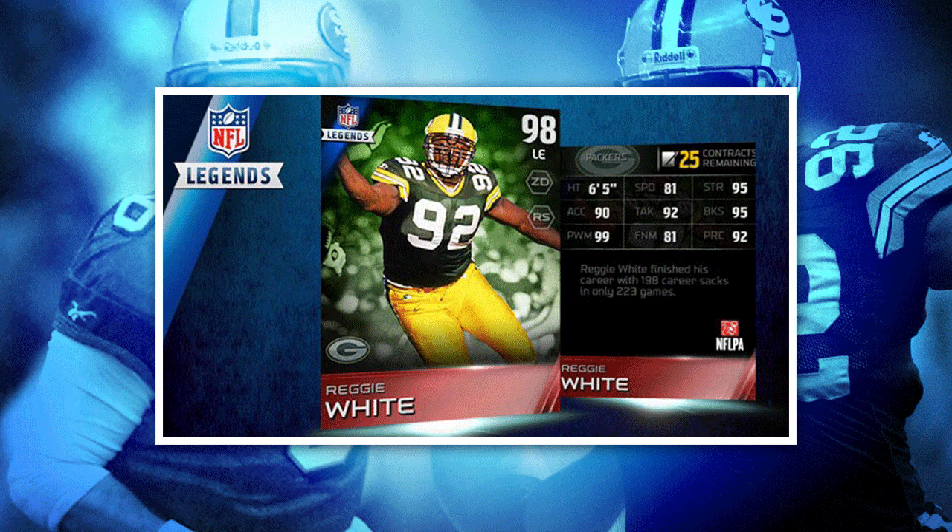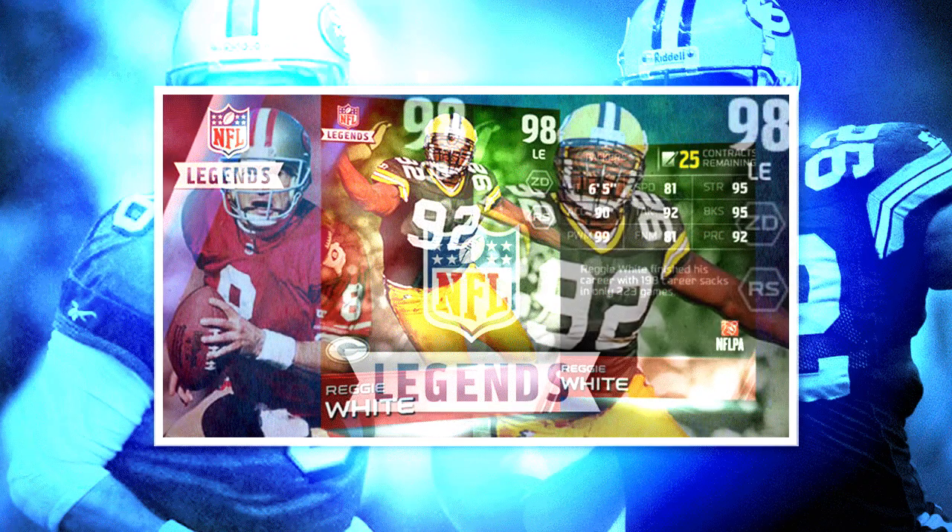This item is awesome at all three of those. 99 power move — that is the highest in the game; no defensive end has a higher power move. Then add 95 block shedding and 95 strength, and you have one of the most dominant defensive ends in this game. There really aren't many attributes they could improve. Based on the fact that this is a 98 overall item and we're only in December, I have a feeling we're going to see some items go over that 100-point threshold at some point.